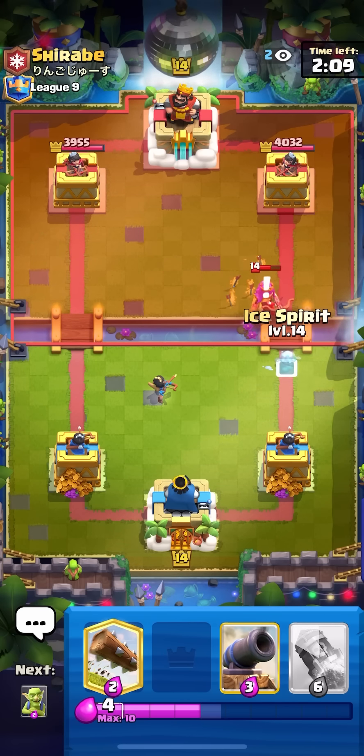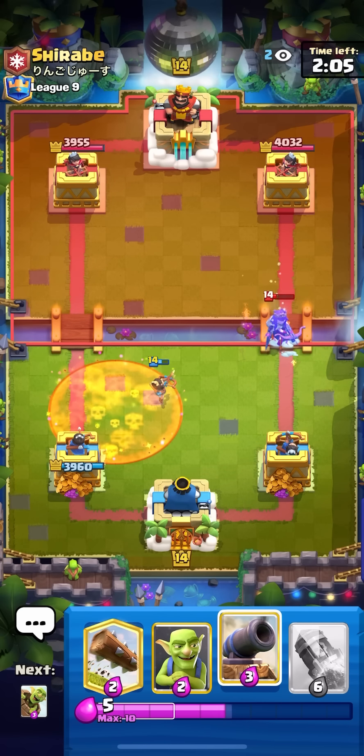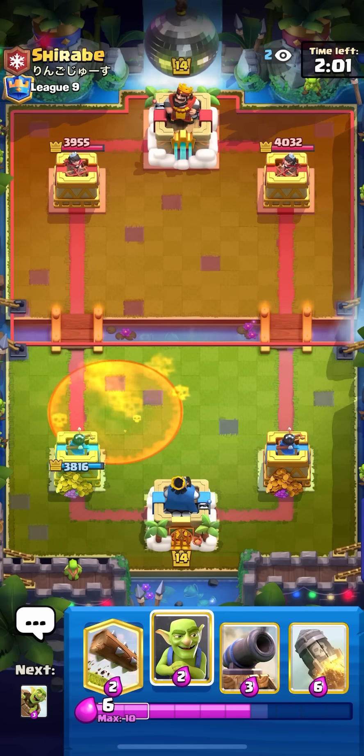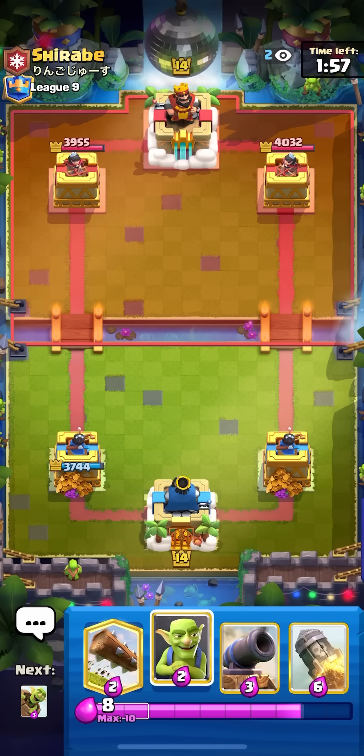Just going for my ice spirit again to force out the archer queen ability, and then I can go for my goblins — I don't even need to go for my log or goblins, perfect. This is a pretty bad matchup no matter what he has, even if he has mortar — just miner poison, miner wall breakers with a queen.